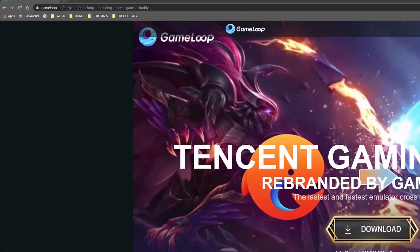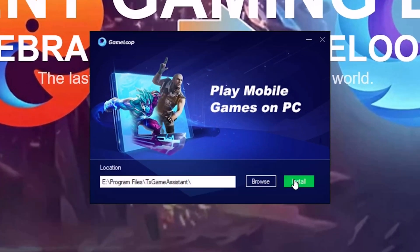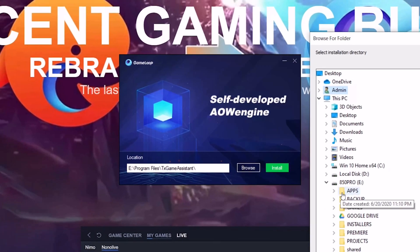Go over to GameLoop.fun and download Tencent Gaming Buddy. Install GameLoop Gaming Buddy to any location you prefer.